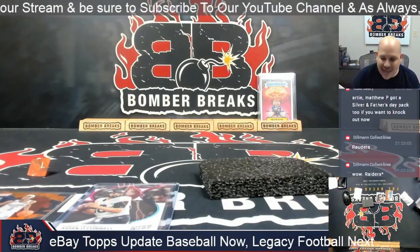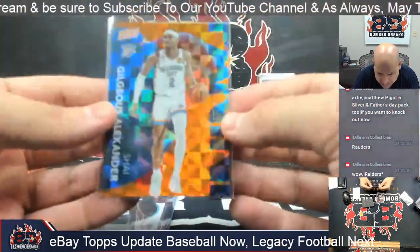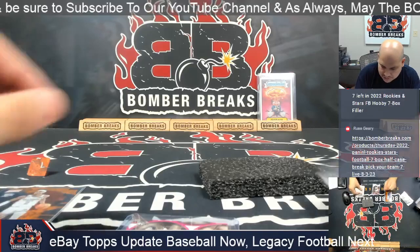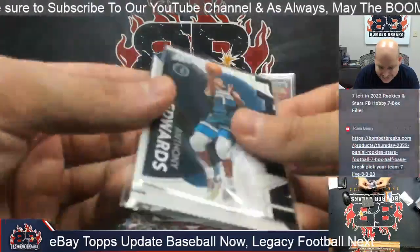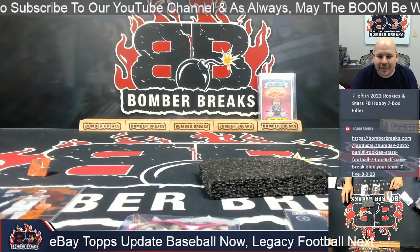All right, stop and save — you had the Shea Gilgeous-Alexander out of 199 and the Aiden O'Connell rookie, plus base cards of Ant-Man and Zane Smith, for Matthew P. Thank you all so much — stop and save. We've got eBay up soon.